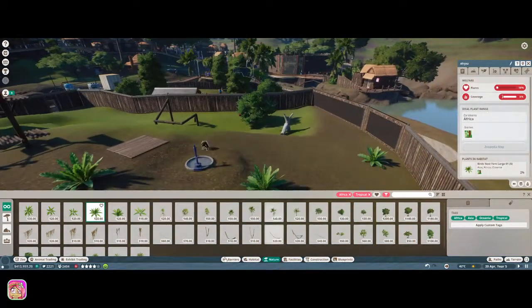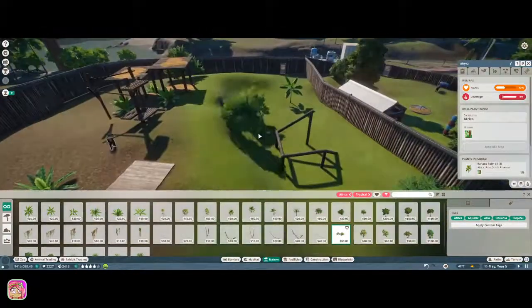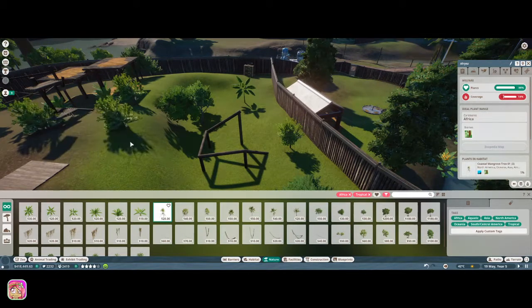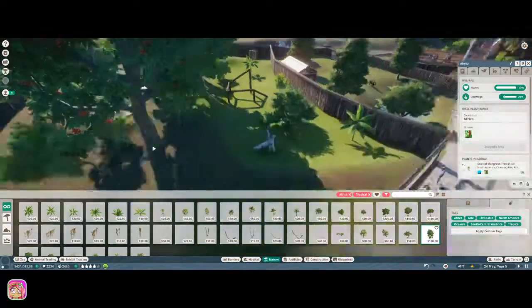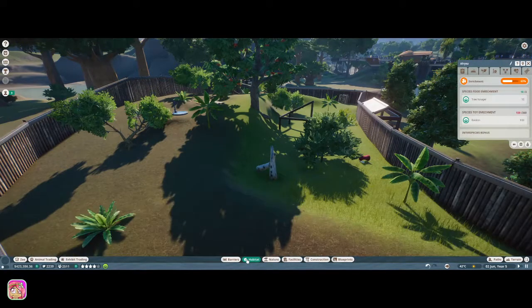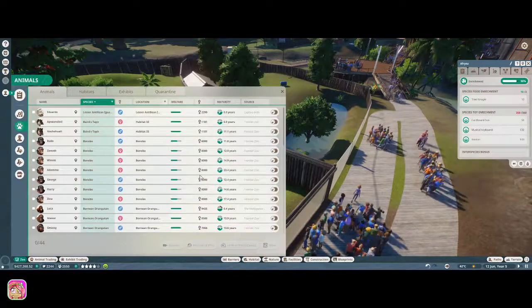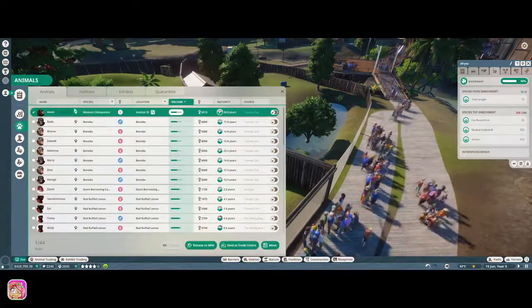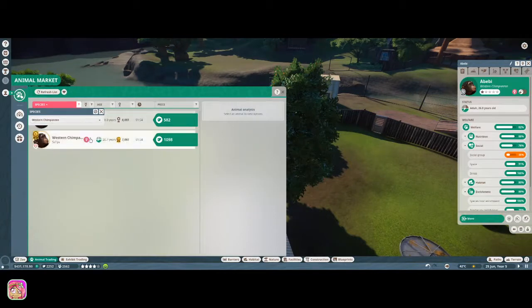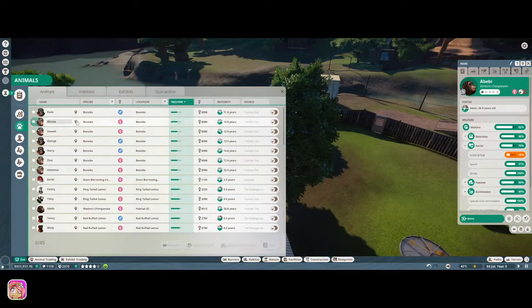We want to finish the career challenge, so we're adding these little mangrove trees which are just super cute. I wanted a bit of color since we have green everywhere. Also, if you didn't know - in the enrichments, animals will get tired of the same enrichment items over time, so you want to make sure not to put all of them out at once because then you can't rotate them.